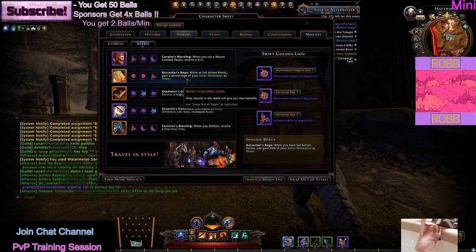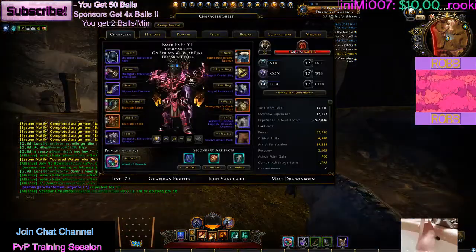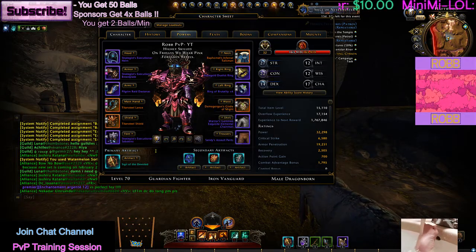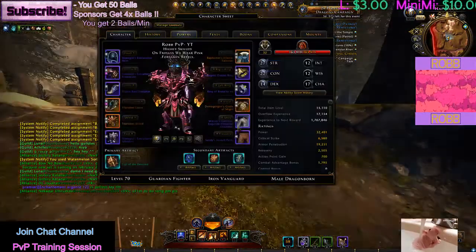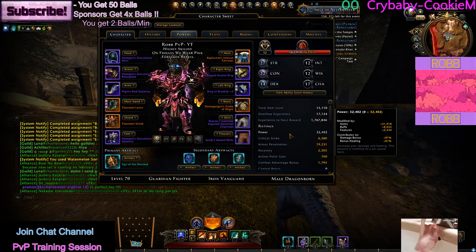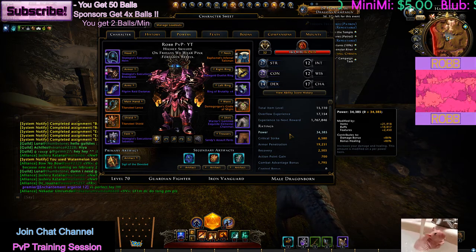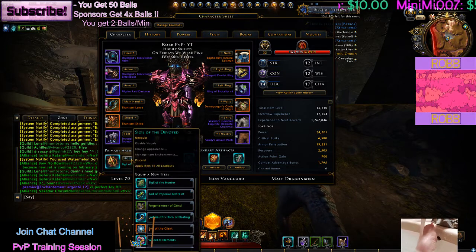While at full action points, you gain a percentage of your armor pen as power. Right now my power is 32,298 — let me show what it goes up to when I activate this. Bam — 2k power right there. There are things that affect your stats that you might not think about.